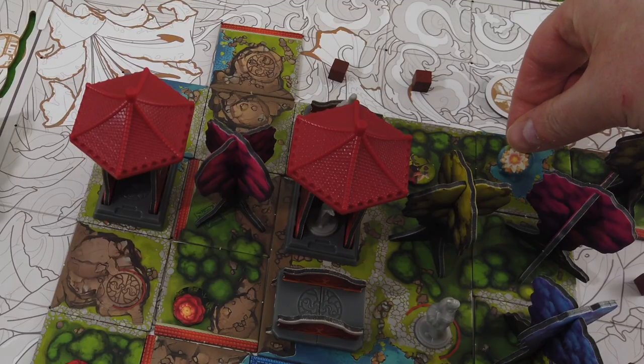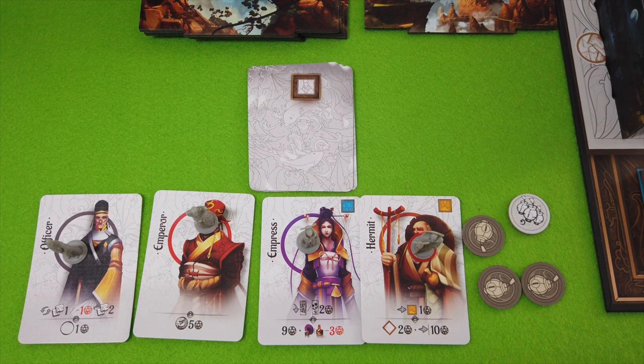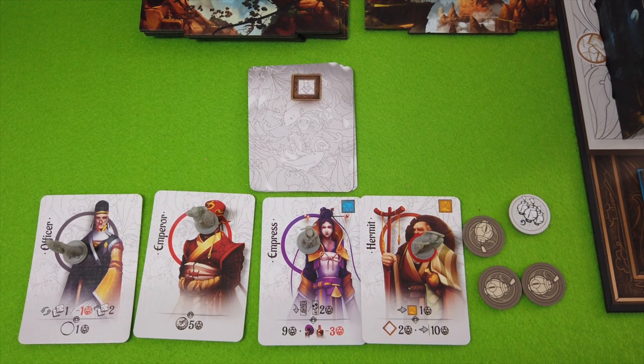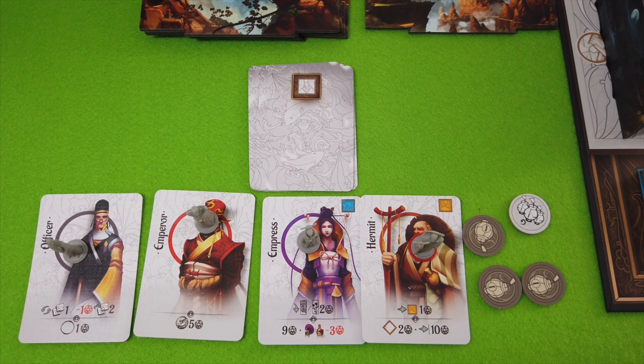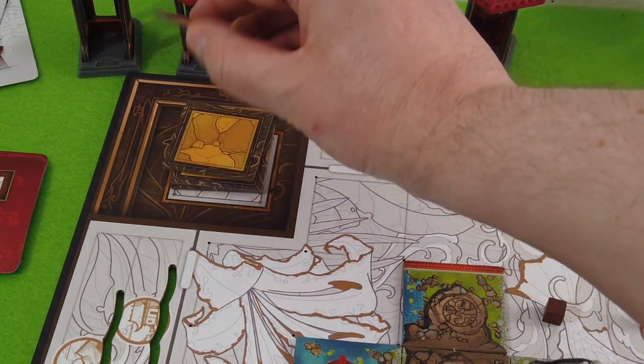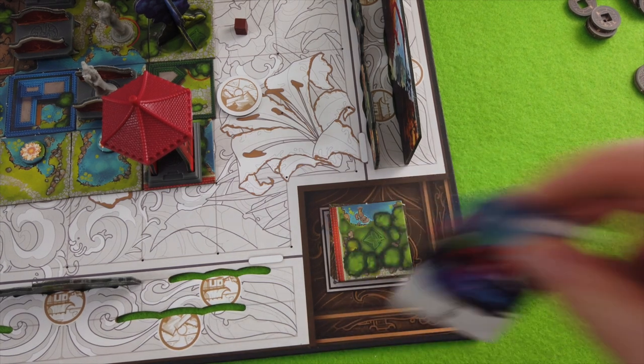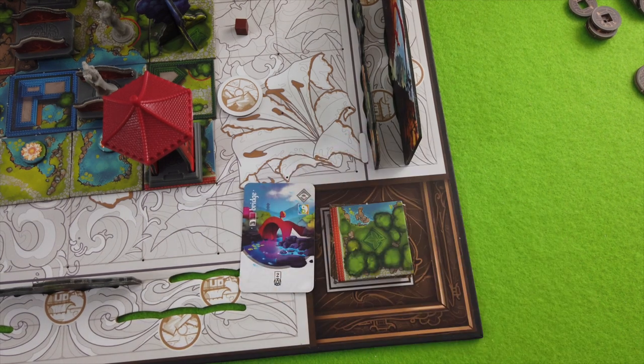In theory we'd reveal two more characters, but since we won't get any more there's no point — we can get rid of that. We have four characters to place at the end of the game, but we need to get there first. We still need a lot more tiles. Let's reveal new tiles. That's another self-contained one — an easy point. A wall, which can help us. Another tile we still cannot place.